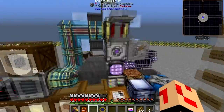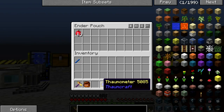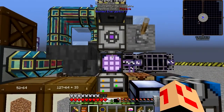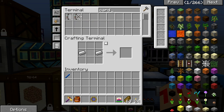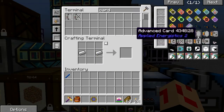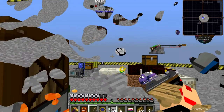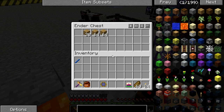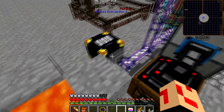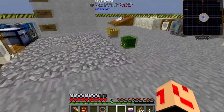We now have this ender pouch. The purpose is — if I go in here and I'm carrying these apples and I don't want them, bye-bye — they'll slowly get consumed and put into the ME network. Unfortunately that's not very fast. So let's make some acceleration cards. This thing can take four cards. You know how slow it is consuming items? If we put these acceleration cards on, that is considerably faster. If that's not fast enough, I could add an ME import bus with more acceleration cards, but we're out of space on the network right now.